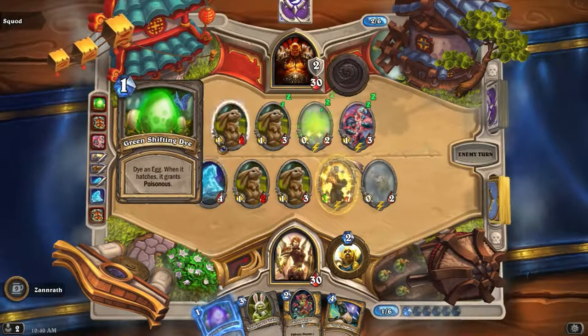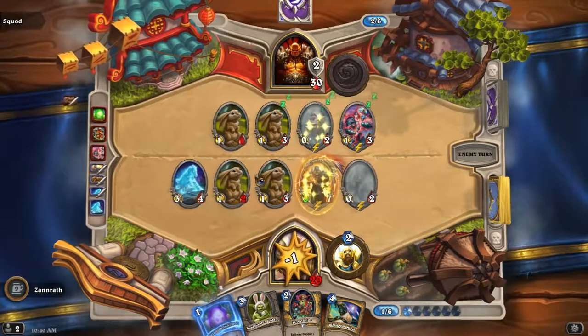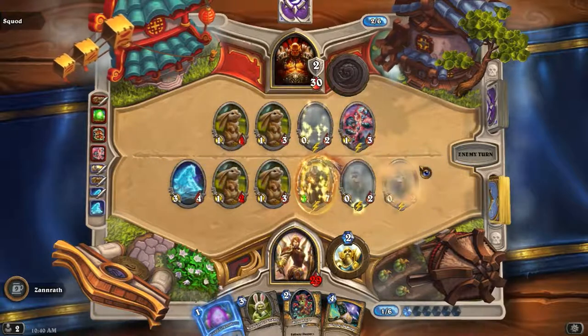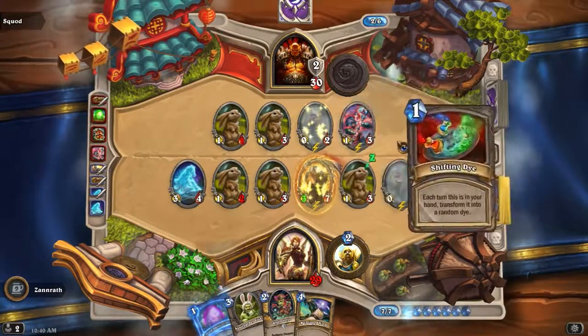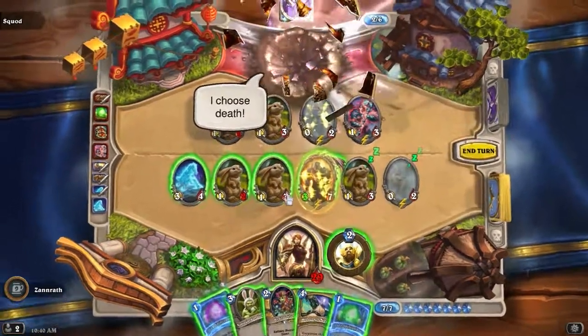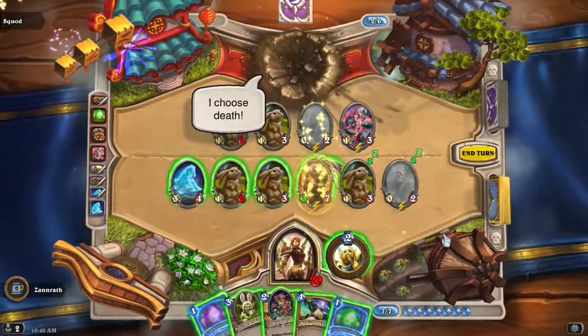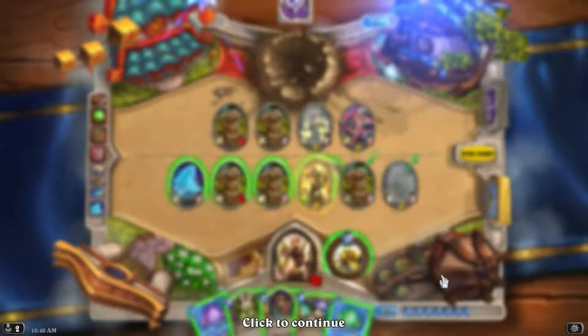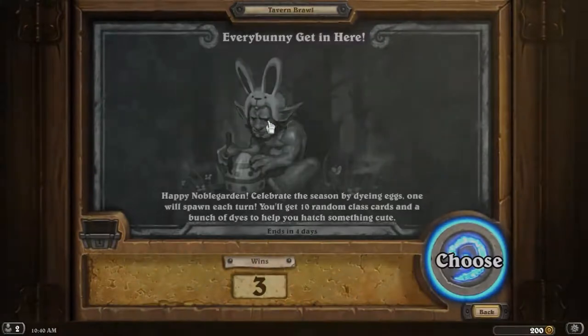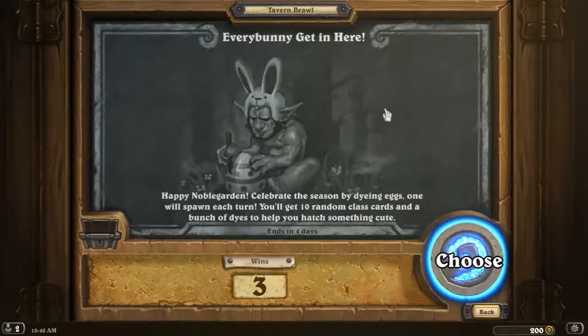Alright, so we got Poisonous here. So I did kind of make a mistake — I could have better traded. Do I leave this up? Maybe — nah, alright cool. Well that was reasonable. Kind of seems a little lopsided. No, so far like I said I think we've only gotten 1 and 3-mana minions from the eggs unless they were Legendary. So yeah, I'm not really sure how this hatching thing works.